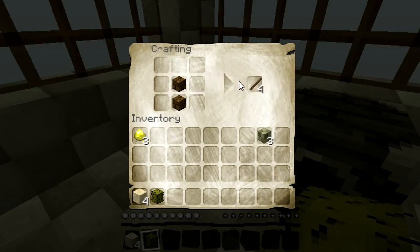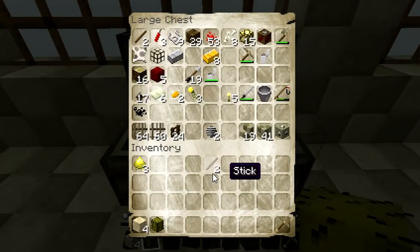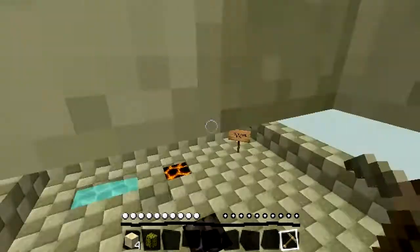Oh wow, bad placements. Oops, wrong way. Alright, that should work. We're good, we got this. Put the sticks away, put the cobblestone away. So we got a TNT and then we did — that was a challenge too. So we're just going to put this down here.